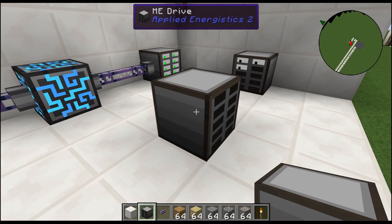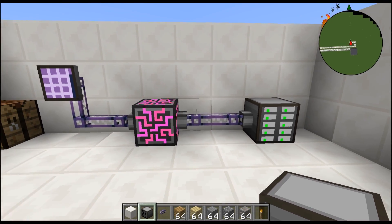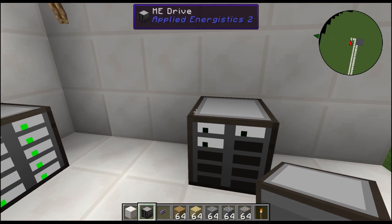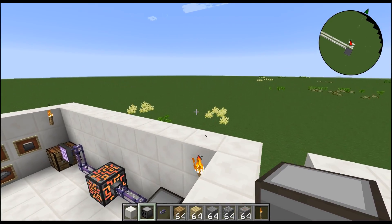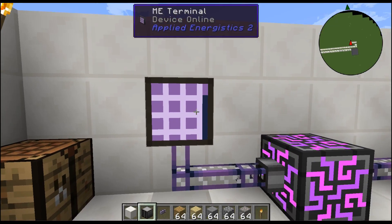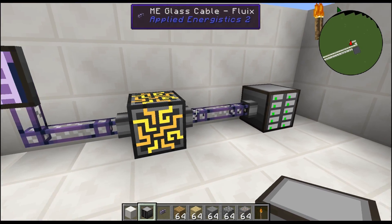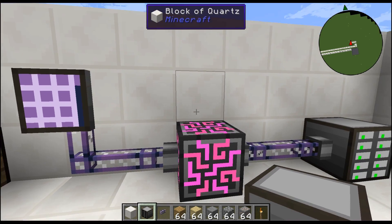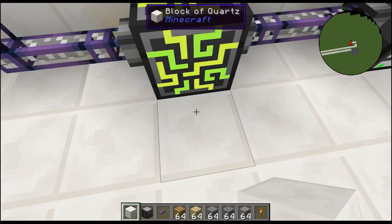You get a basic one like this — it's like a server housing essentially for storage drives or hard drives. This one is 64K, and it's connected to an ME controller with a terminal. Unlike the ME Chest that we saw in the other tutorial, there's no direct interface for the ME Drive — you can't just grab it and look inside. You have to have a terminal, access port, or chest connected to your network.